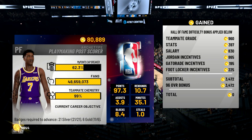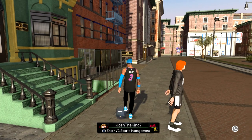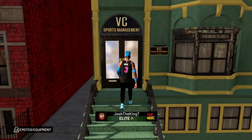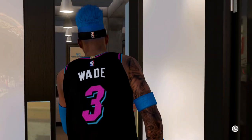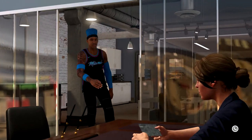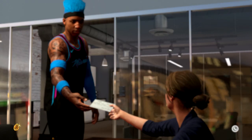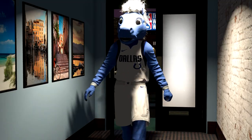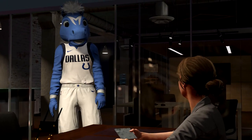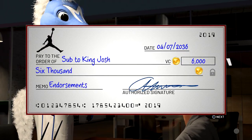You don't get endorsements all the time, so even if you have max VC on the Jordan deal — say you're making 6,000 VC from it — but you have no incentives, you won't get VC from that deal for a long time between games. The incentives definitely help, but make sure they're based on your play style. I go for points so I don't do incentives requiring 10 rebounds. In my case I'd do something like posterizers.